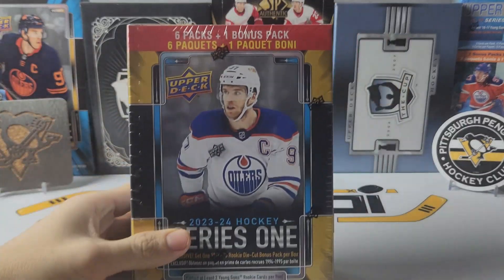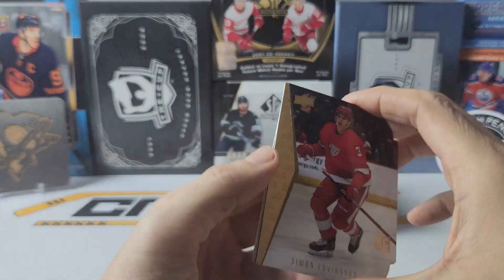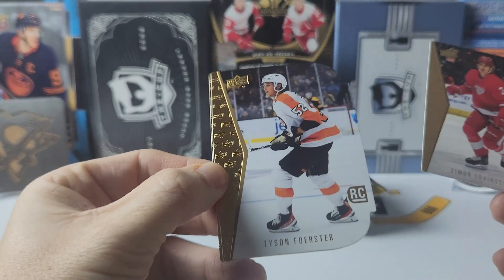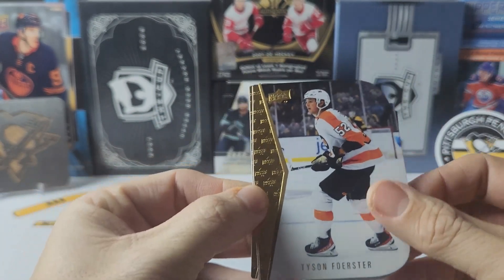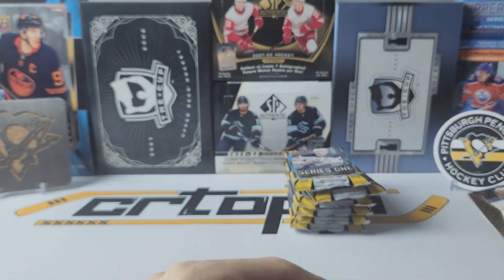Box number one, 94-95, and we have another Simon Edmondson, another Tyson Forrester, and a Ridley Gregg. So again, doubles, no reds.